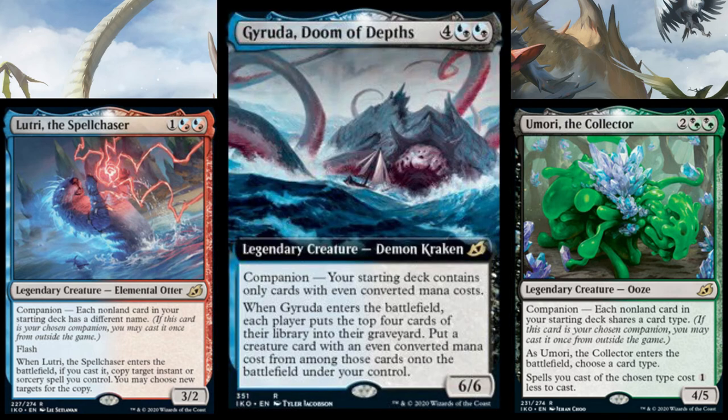Gyruda is a six-mana 6/6. You can cast it for its companion cost if your deck only has cards with even mana costs. When it comes into play, everyone mills four, then you can put a creature with an even cost into play from the cards milled - which is awkward in terms of templating. A cool card, not designed for Standard - don't put it in your Standard deck. 1 out of 5 for Standard. Maybe there'll be some insane even-cost creature it can return. Probably pretty good in Limited - 2 out of 5 for Limited. That's all the companion cards.